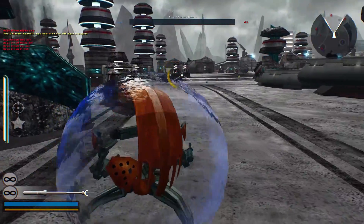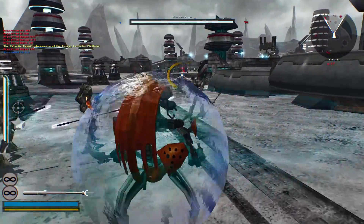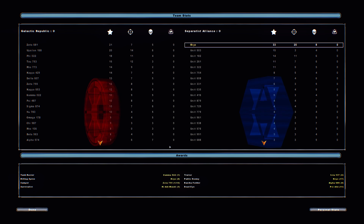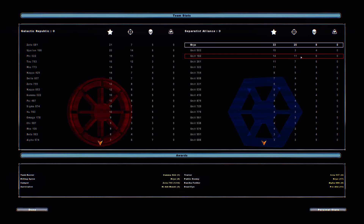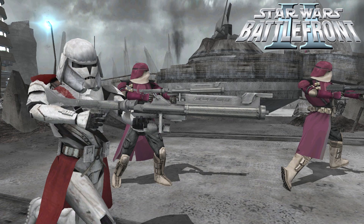I'm the last one alive — that's kind of crazy. I kind of can't believe the Republic actually stomps the CIS on this map, just because I feel like the CIS roster with the Magna Guards, Commando Droids, and Droidekas is just far more OP. But oh well. I think that more or less covers everything I wanted to show. There's quite a few more units to play around with — every unit is actually fun, every unit looks awesome. That's gonna do it for this video. I have one more video coming on this mod relatively soon. Thank you for watching, and I'll see you in the next one. Bye!